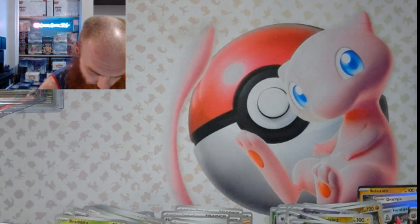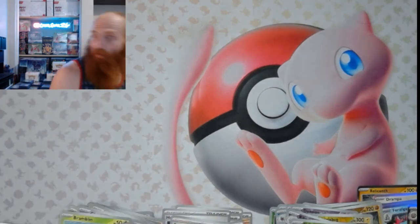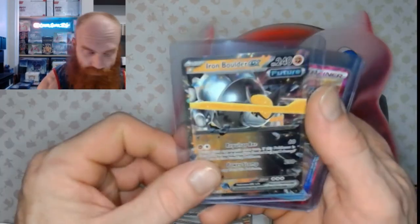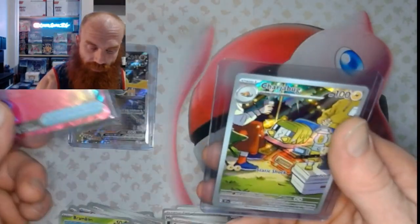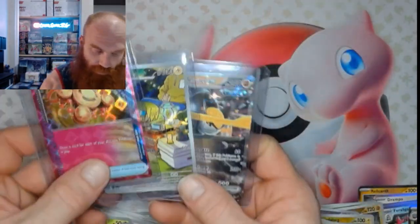But tomorrow's another day. So a quick review: we pulled an Iron Boulder EX, we pulled the Awakening Drum A-Spec — not bad — and a Charchabug IR. That's what we got out of that ETB.